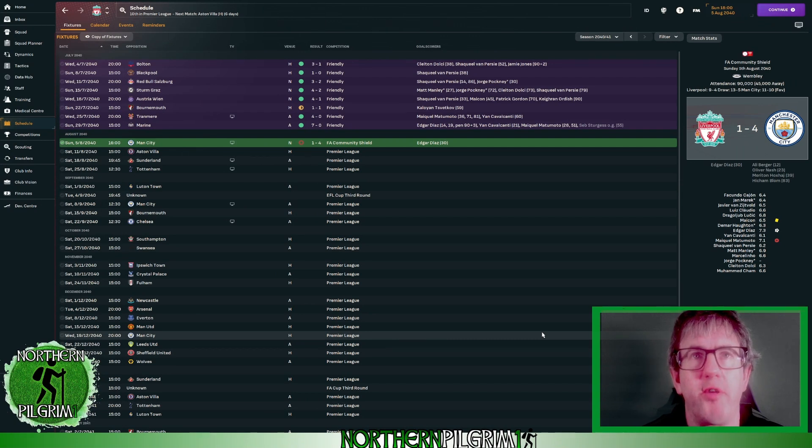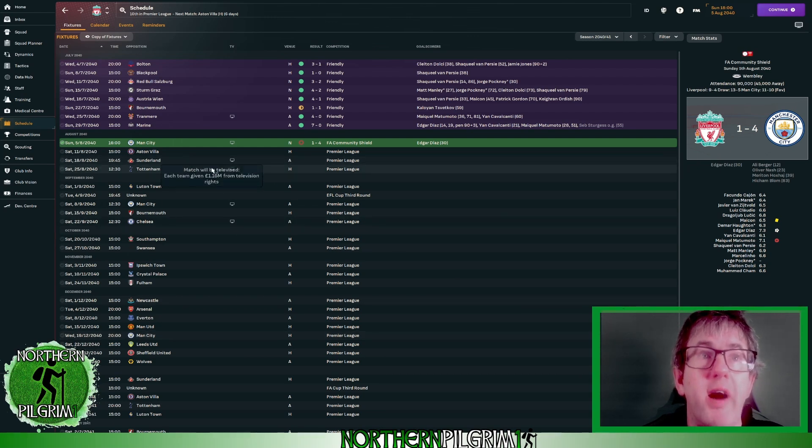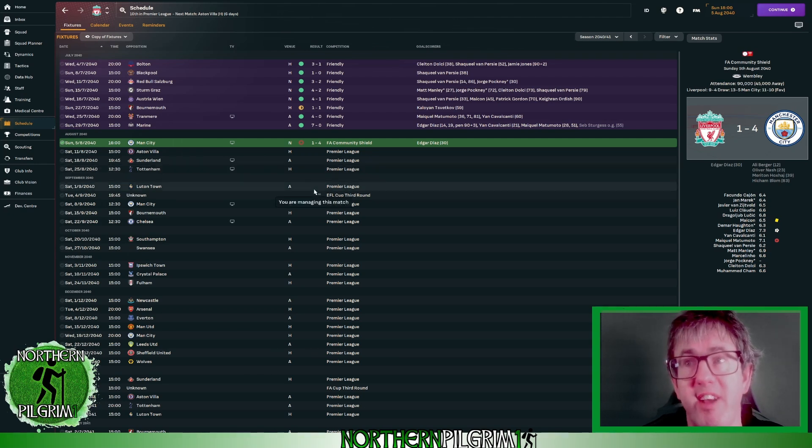Hello and welcome to episode 130 of Out of Wenger's Shadow on FM24. I'm Jamie and coming up on today's episode I'm going to show you the first two home games of the Premier League season. We'll be at home to Aston Villa, I'll then play Sunderland off camera, and I'll then show you the second home game of the season against Tottenham Hotspur. So let's get straight into it.